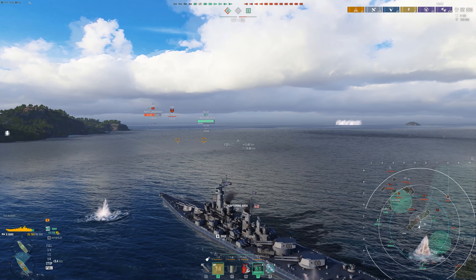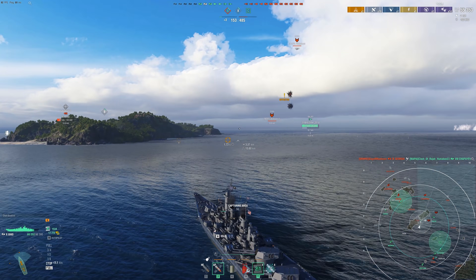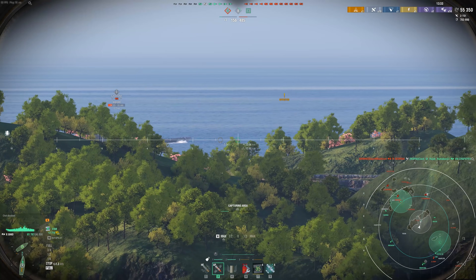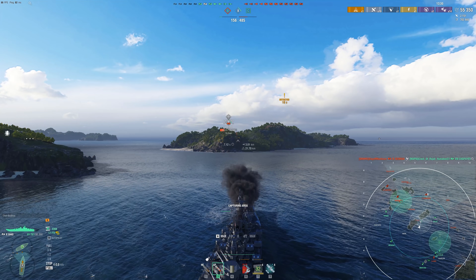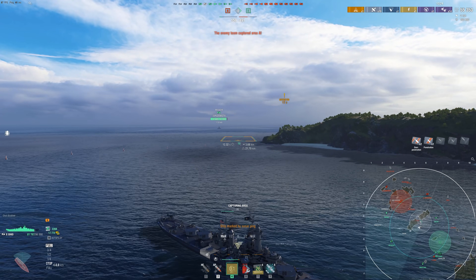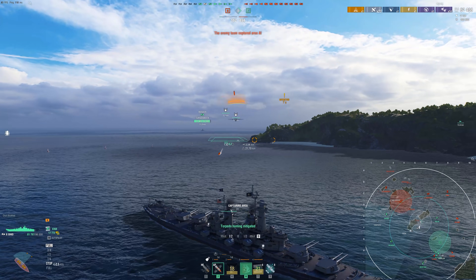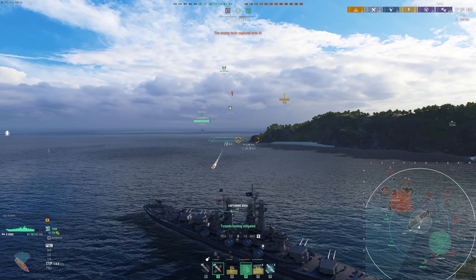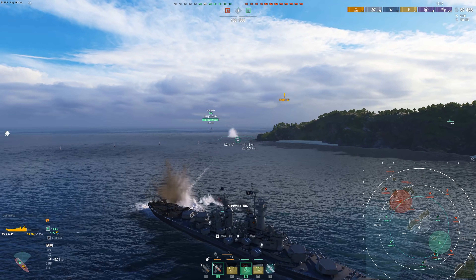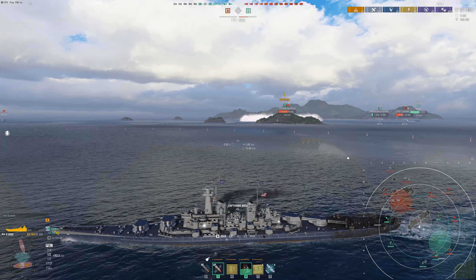That's really the problem here — the damage output is so low on these new versions of submarines that they have a lot of confidence in playing very aggressive. I'm trying to take the B cap, in a reasonably good position. The submarine's not in the cap on the other side, so where could he be? This submarine is actually able to walk around behind this island and not be spotted four kilometers away from me, and it torps me out.